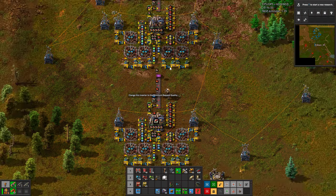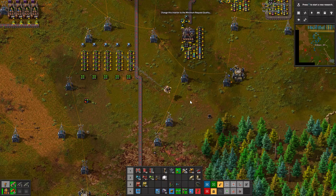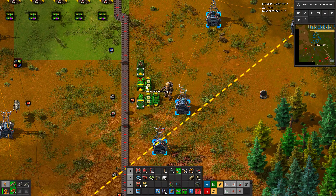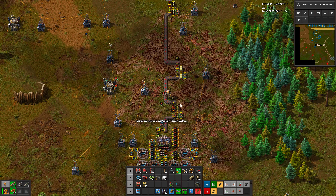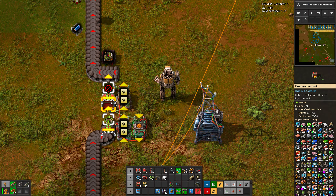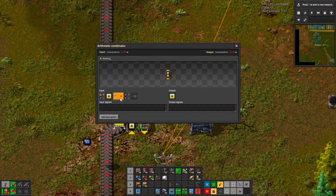I added this — have a recycling center, or whatever you want. And I also include a buffer, to allow items to be provided to the system before they get recycled.